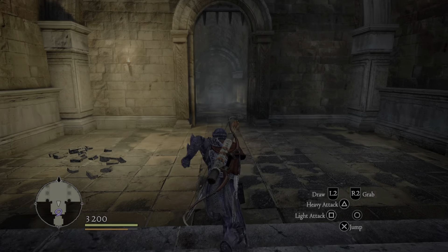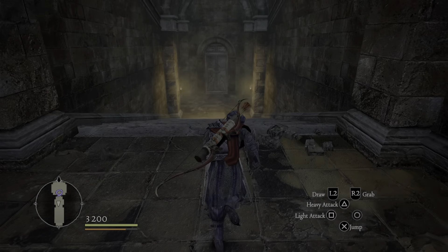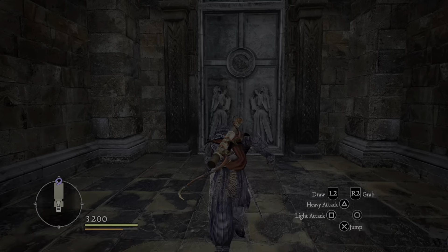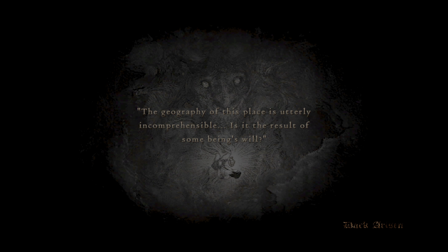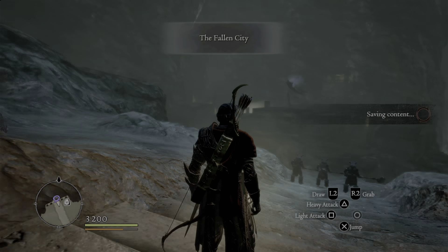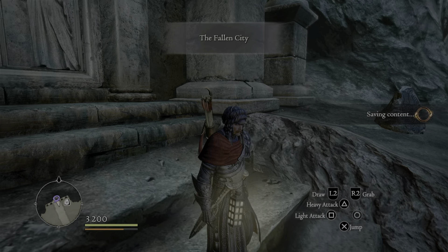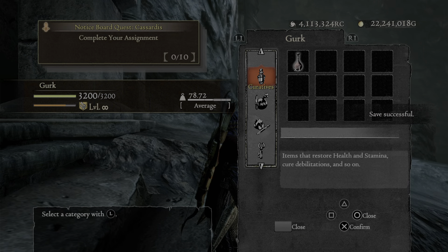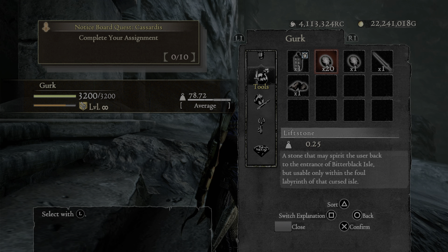Now, this is super tedious and might take some of the fun out of farming for the cursed armors, weapons, and all that. I'm sick of not getting what I need, so this is what I'm doing. You can't use a life crystal or life stone to get back — it's unavailable to use.